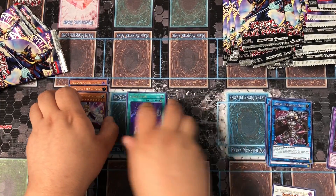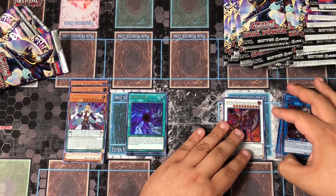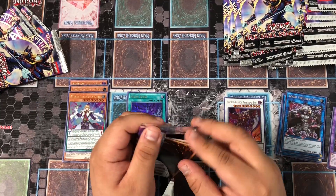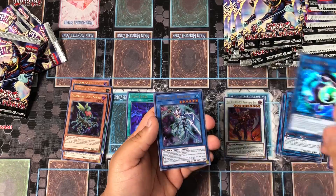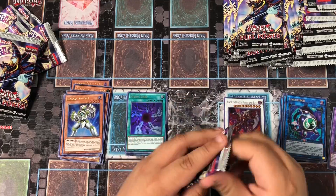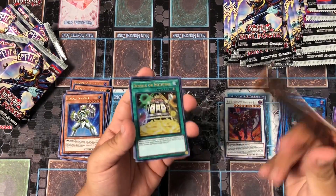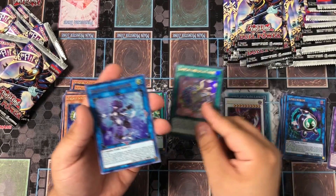The most expensive card from this set is probably Infinite Impermanence - that card is over 60 bucks pre-sale. From what we saw in the European cases, you're probably pulling like one or two per case, so the odds are pretty low. We'll see in the US version how it works out - we might pull three impermanences, we don't know.